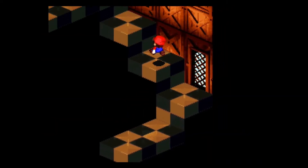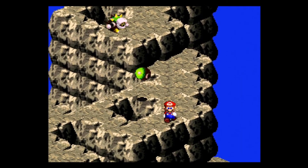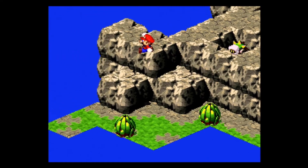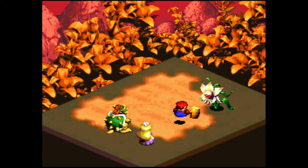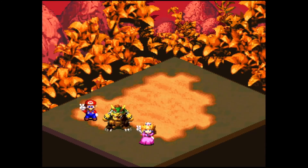Super Mario RPG also made some changes to traditional RPG overworld gameplay. There are no random encounters, which instantly makes a game more fun, because you can at least see the enemies coming and you have a chance to dodge encounters if you're skilled enough. Unfortunately, there's absolutely no invincibility frames after you finish a battle, so you'll sometimes have no chance to dodge the next one, which is naturally very annoying.